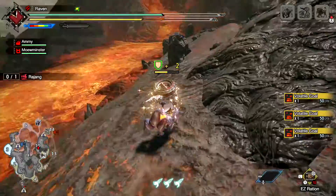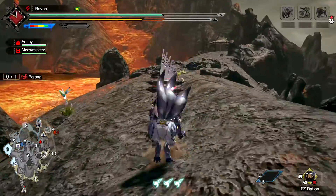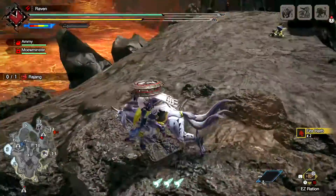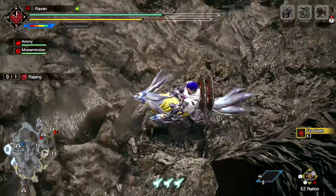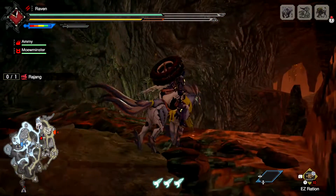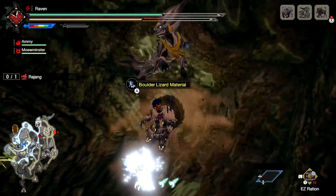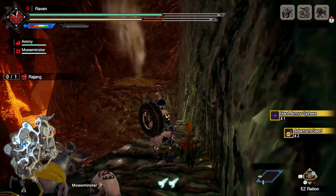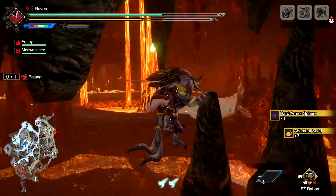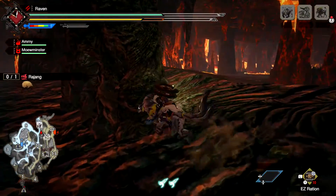As soon as you get near it, it gets angry. Armor spheres — not the worst. I just find it weird that to get what that guy has, you kick him. I'm not a fan of that. Oh hello — please don't tell me that Magnamelo is going to double back and try to hit me. I would rather not.